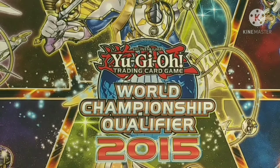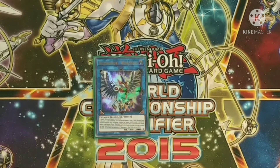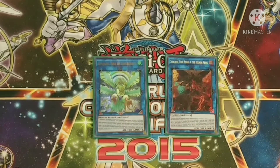Into the extra deck: one Wise Strix — on summon, special summon any level four or lower dark winged-beast from your deck with effects negated in defense. Whenever a Raid Raptor activates its effect while Wise Strix is face-up, you get to search a rank-up spell and set it on the field. Cherubini for the two level threes — mainly Phantom Knights — and you can send a level three monster from deck to grave. Simorgh, Bird of Sovereignty — opponent can't target it or winged-beast monsters with card effects; during the opponent's turn you special summon a winged-beast from deck equal to the number of unused spell/trap zones between both sides of the field.